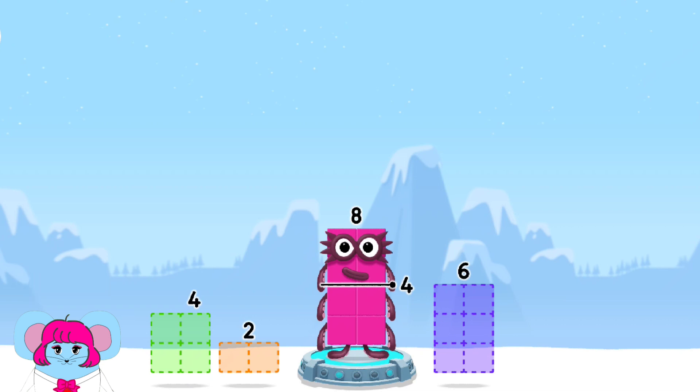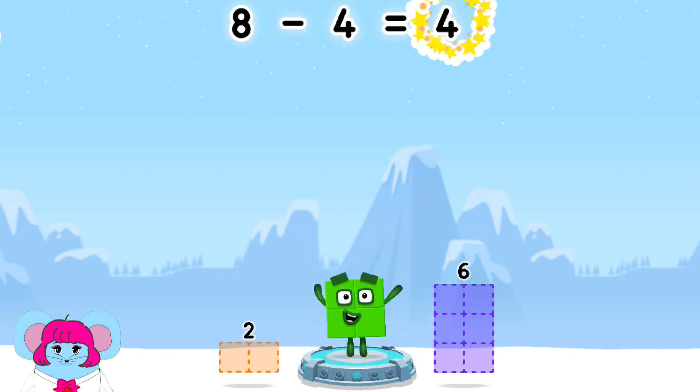Take number blocks away from 8 to leave 4. 6. 4, 2, 4. 4. You've solved it! 8 minus 4 equals 4!